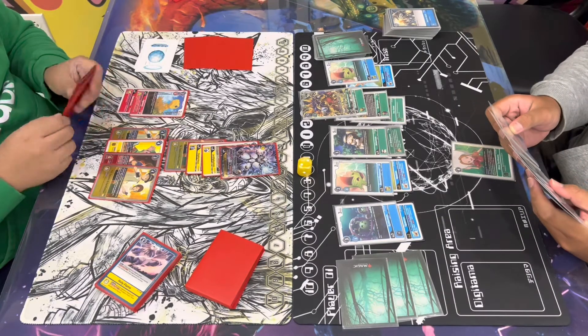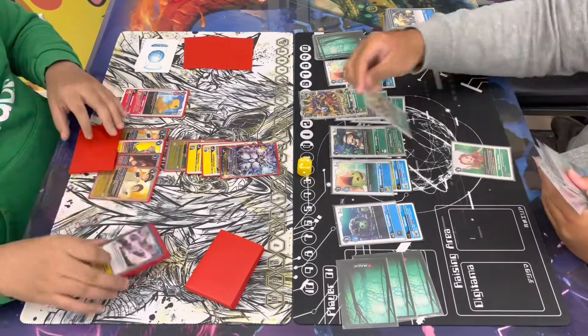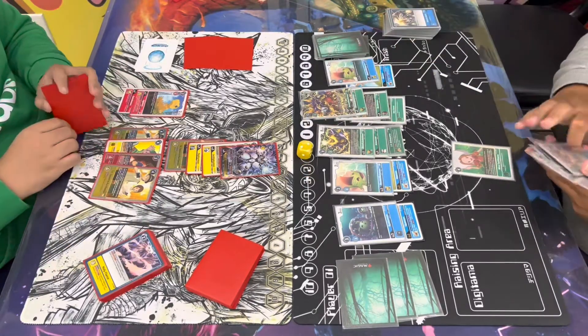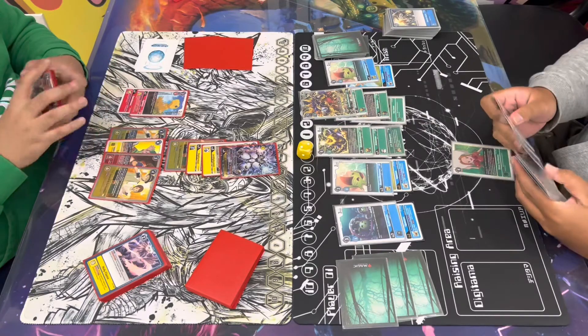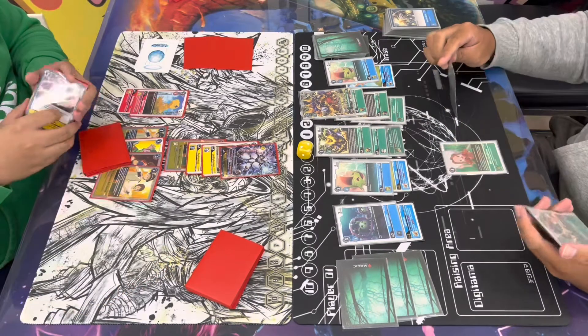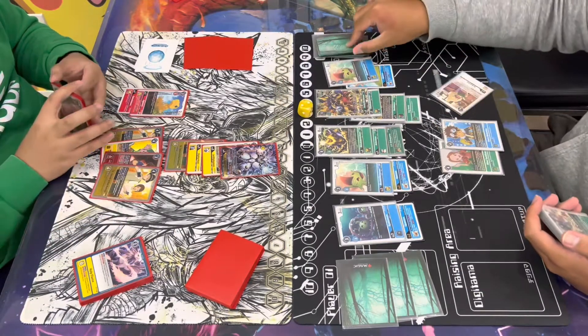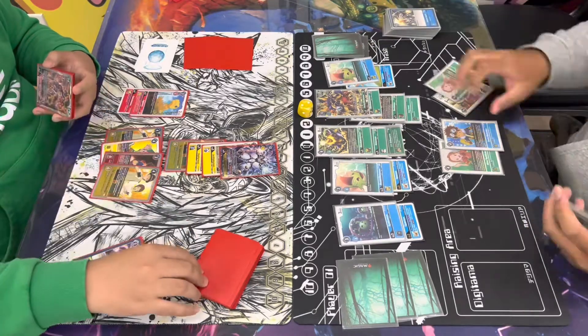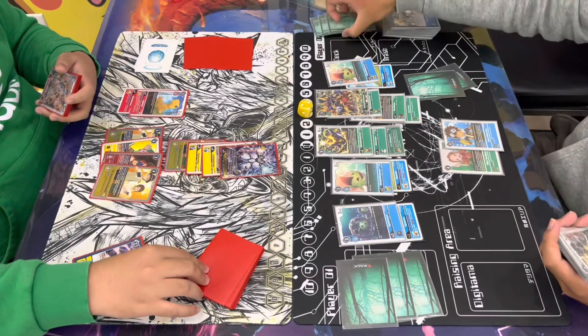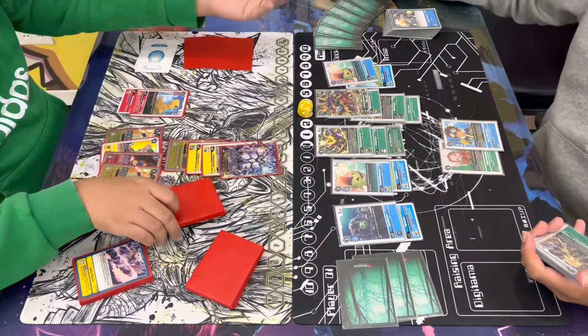He sees another Modoki Betamon in his hand, which doesn't do much in this matchup unless he hits into a Reinforced Memory Boost. He does digivolve over the Arbormon with the Rhino Kabuterrimon to go ahead and cycle. He's gonna go ahead and drop the Davis, putting Gabe back to three. Davis top-three check hits a Pokemon, a Mimi tamer, and one of the hybrids which is green — he will be able to add that since Davis can add one green and one blue.